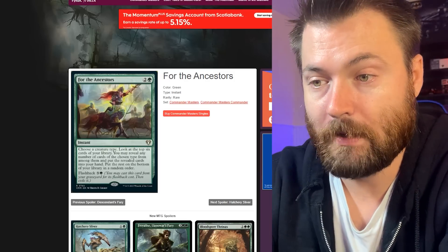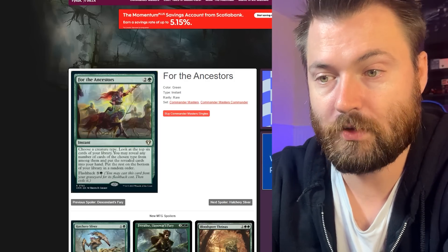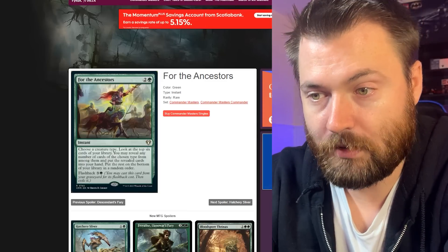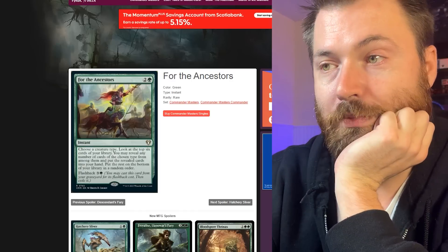For the Ancestors is another card you can include in any tribal deck. Choose a creature type, look at the top six cards of your library, reveal any number of cards of the chosen type and put them into your hand, then put the rest on the bottom of your library in any random order. Flashback for three colorless and one green.